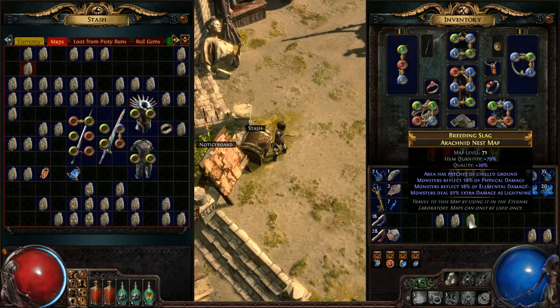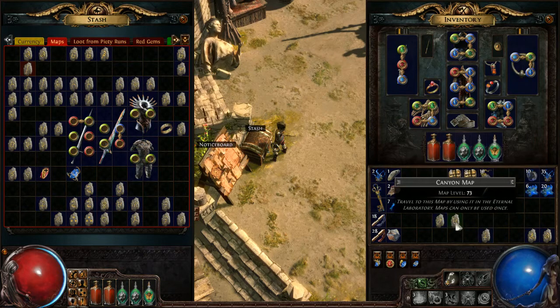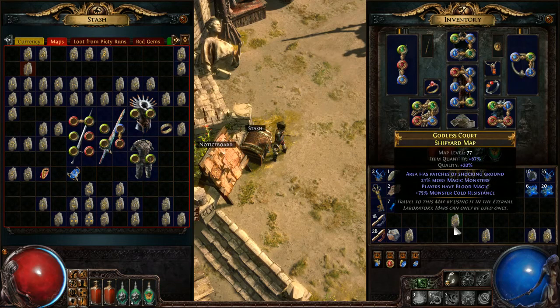For rare maps at the higher tier you really want 80% quantity or greater. This map here — chill ground doesn't affect me, I have quite a bit of lifesteal so reflect doesn't bother me, and extra lightning damage is less of a concern since I'm capped on lightning resistance. It's 79% — close to 80%, good to go. Also, there are three mods that don't directly add quantity but are still good to have: magic monsters, pack size, and rare monsters. Those are all worthwhile on your maps.